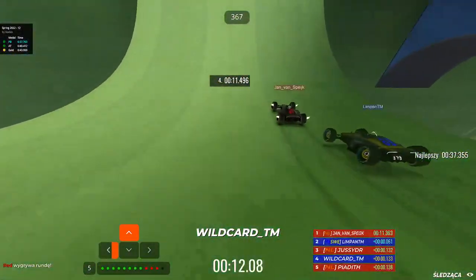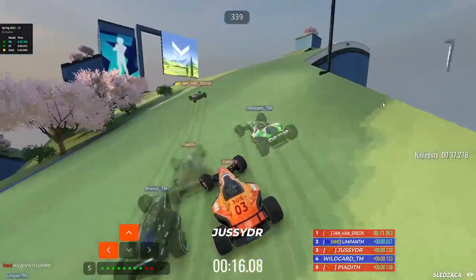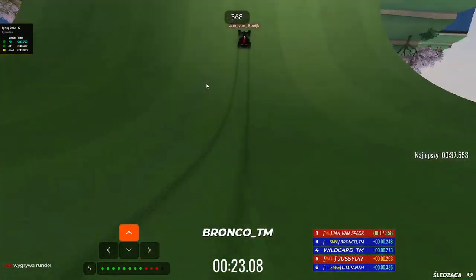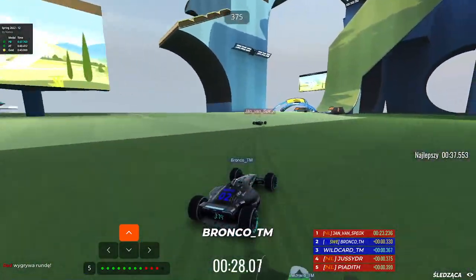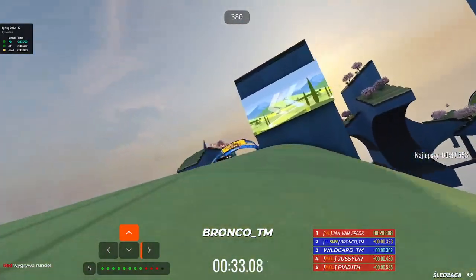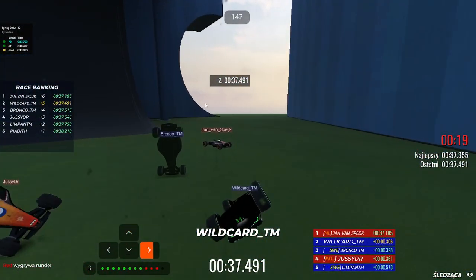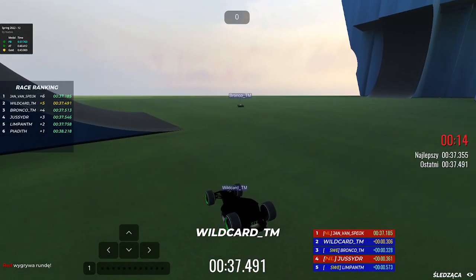Let's follow this one - Jan with the best start, Jazzy a little bit behind but I'm sure he will catch up. Limpan looking strong fighting for second place, Bronco trying his best to make the advantage of the dash. It looks like it will be a run decided a lot in the end. Bronco is not going for it - it's Whitecar going for it - no, he's not going for the cut. It's actually Limpan sniping Piadiv in the end; I think Piadiv made a mistake and that's why Limpan managed to snipe him.